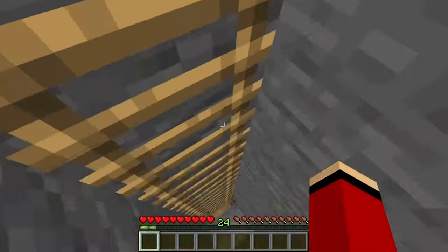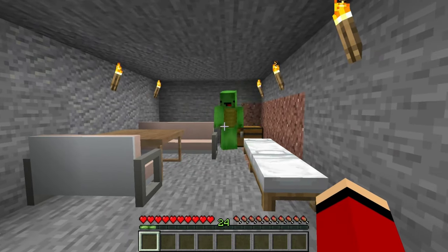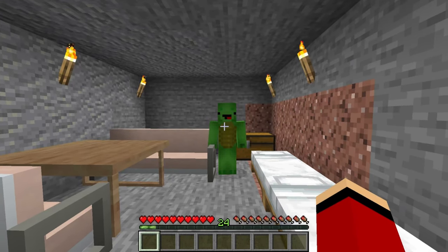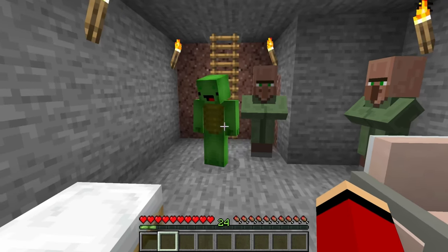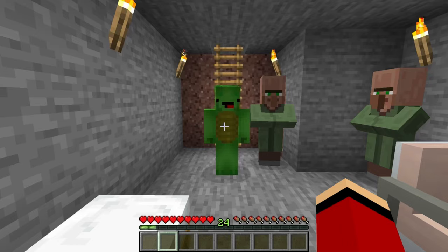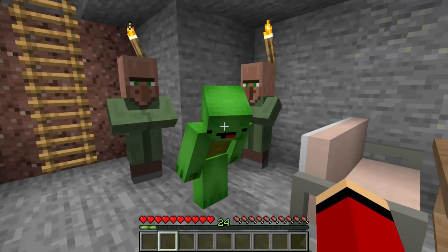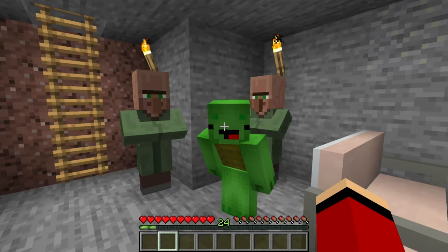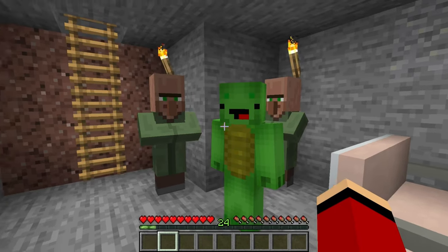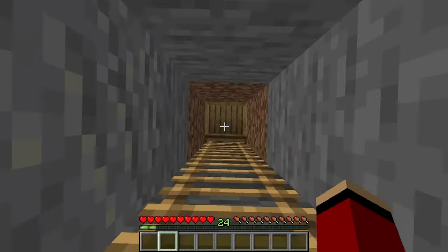Hiding in the shelter, JJ and Mikey wait. It grows quiet outside. They wonder if the iron golems have slain the wriggle monster. JJ suggests they go check. They climb out of the shelter, bracing for what they might find outside.